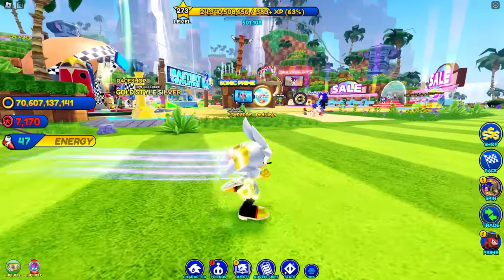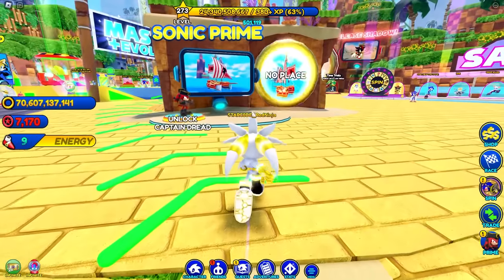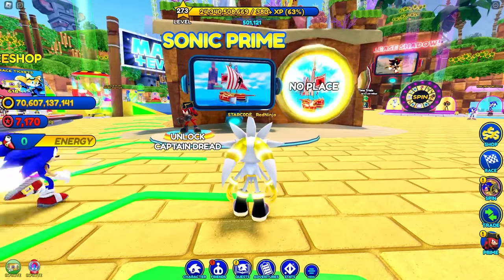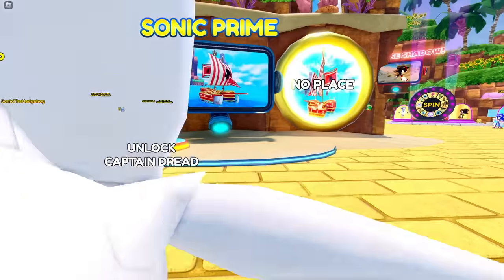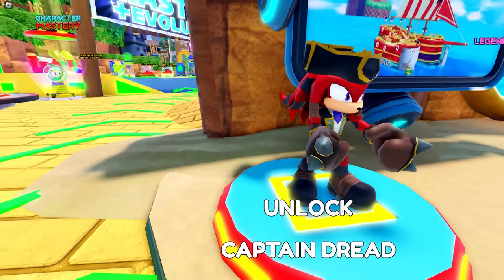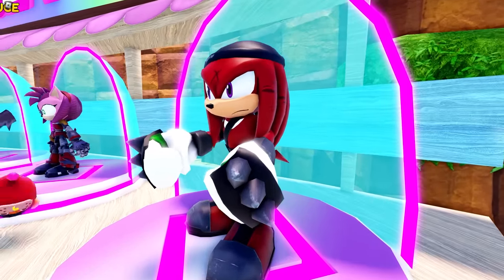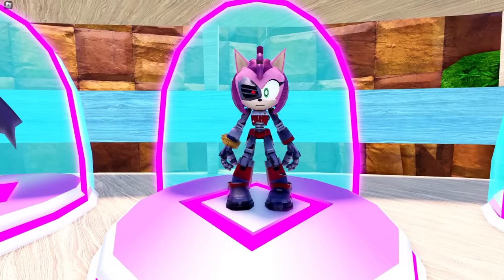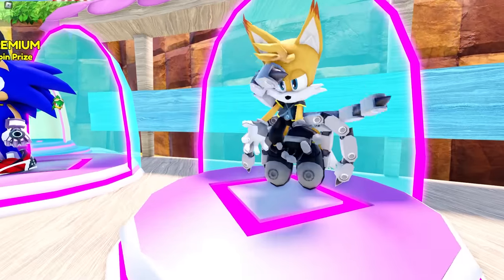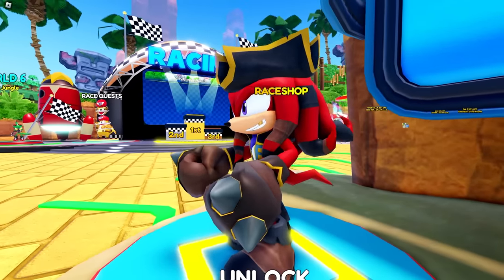All right, here we go everybody — back at it again with another update in Sonic Speed Simulator. What is this? Sonic Prime? We got a new Prime world! We're gonna ride pirate ships! I've been wondering when they were gonna add him. We have all the other Sonic Prime characters — Renegade Knuckles, Rusty Rose, Prime Rouge, Nine, and of course Sonic Prime — so it only makes sense that we get Captain Dread as well.